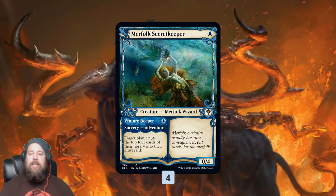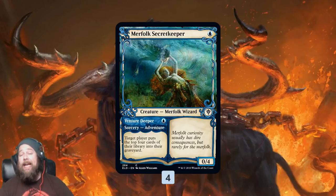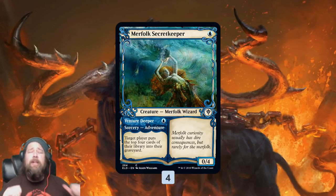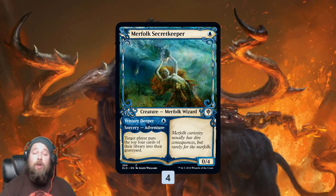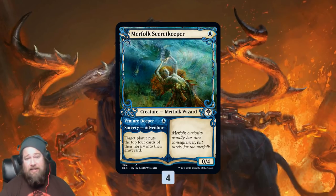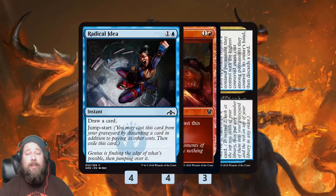We also have Merfolk Secretkeeper, which is an early game blocker, but more importantly the Venture Deeper side is just a one-mana sorcery that mills for four. We're milling ourselves, not our opponent — this is a way we can mill over our Phoenixes and our Oxen. It's a cheap spell, so it also helps count towards those three spells per turn to get back our Arclight Phoenix.